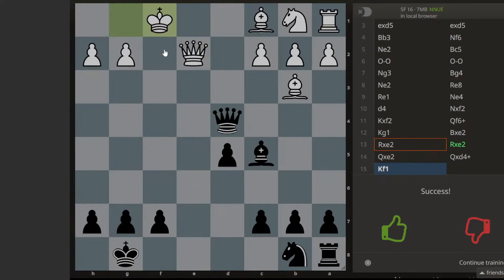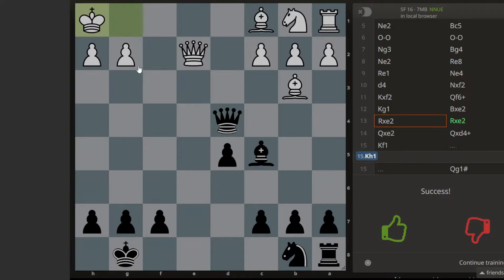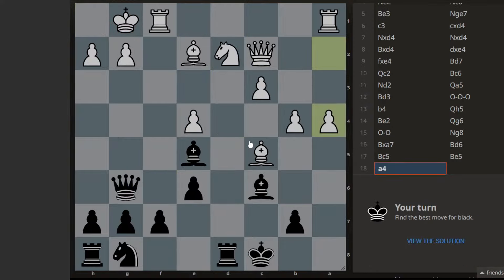If king moves here, maybe I can go here — checkmate! And if king moves there, I can go there. Yeah, so that is the idea. Not so simple, a tricky one. Let's go!